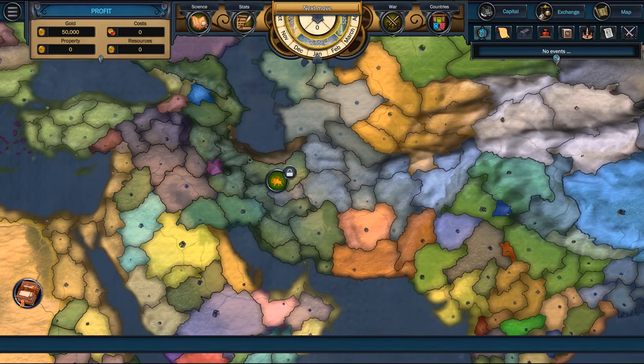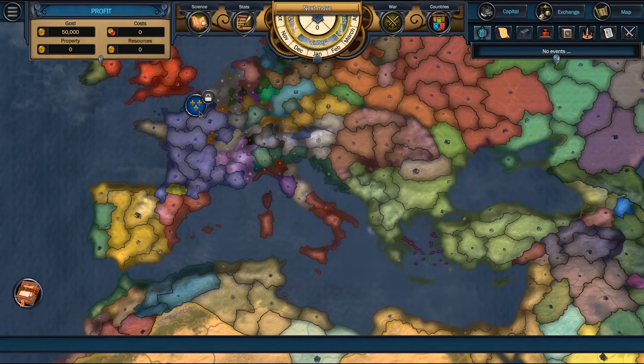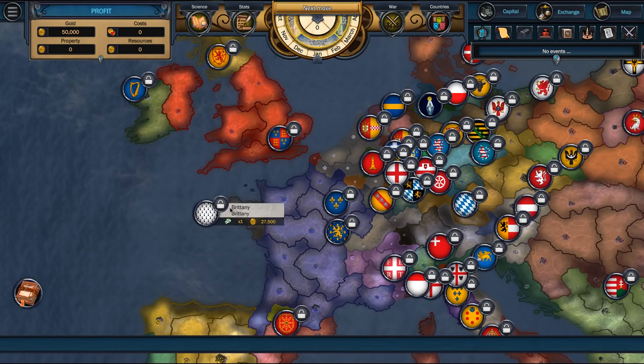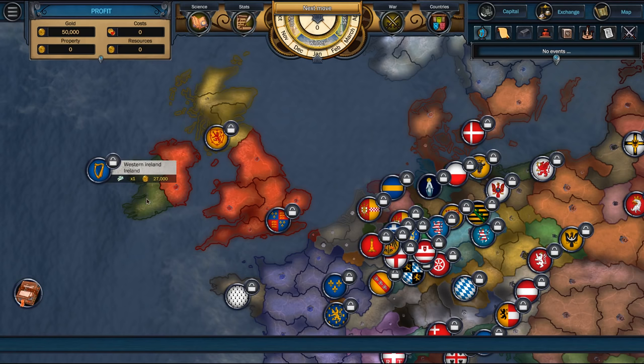Early on we kind of have to start with someone small, because we only have 50 grand and places are very expensive. We can start in Kashmir for 27,000, or Turkey for a lot of money. We could go with China because of the perk, but Brittany's pretty cheap, Ireland's cheap. I think last time I played this I played in Scotland, which is too much. Maybe we'll try Ireland.